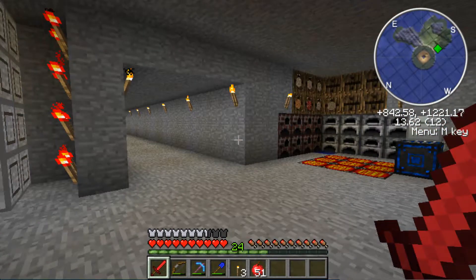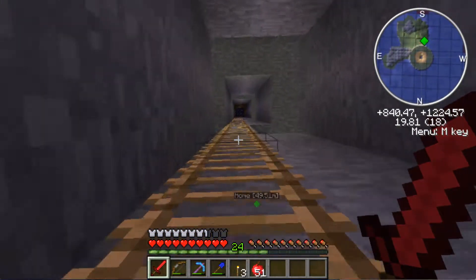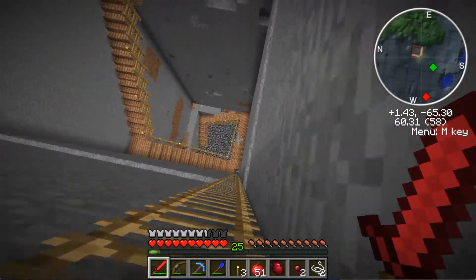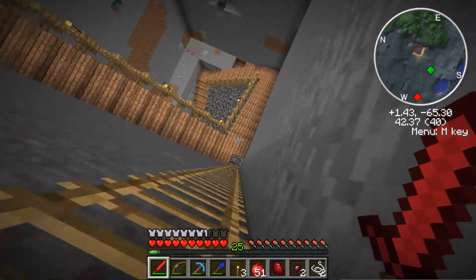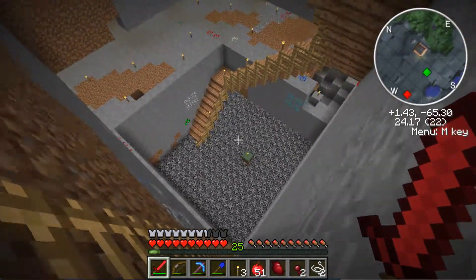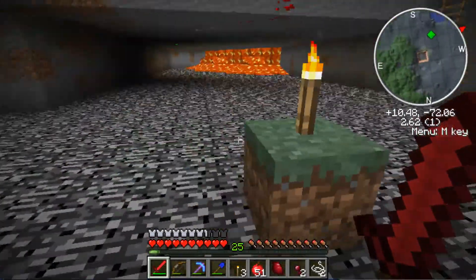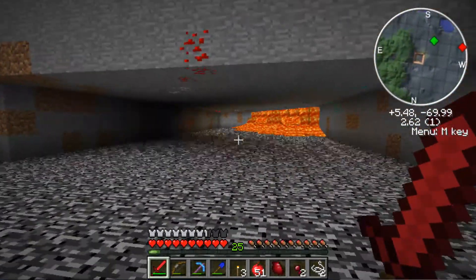There are a couple of things I want to show you from our open pit mine, so let's go over there. Here we are in our open pit mine - I spent a fair amount of time here using my turtles to mine out quite a bit of area. Our main goal was diamonds - we got quite a number of them, about 30, about half a stack. Interestingly, you can see one grass block there - an enderman has placed a single grass block all the way down at bedrock.